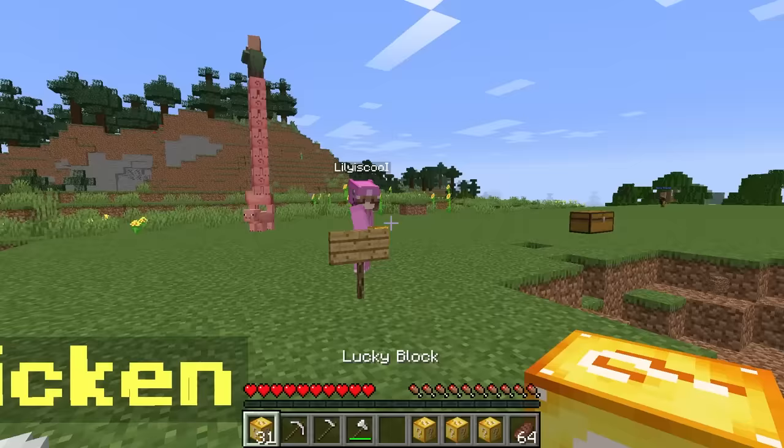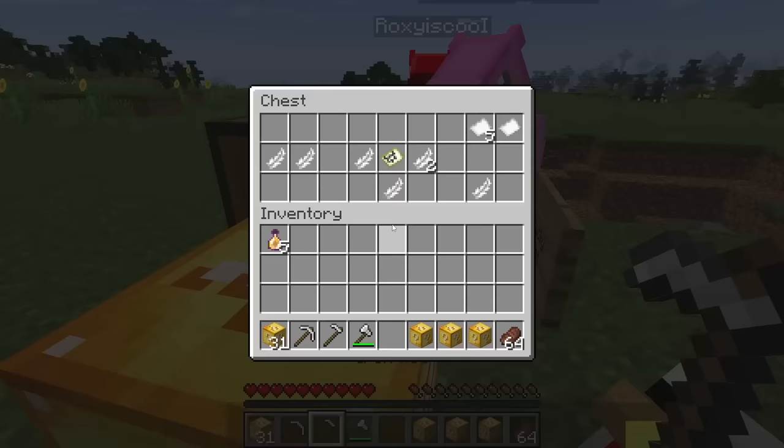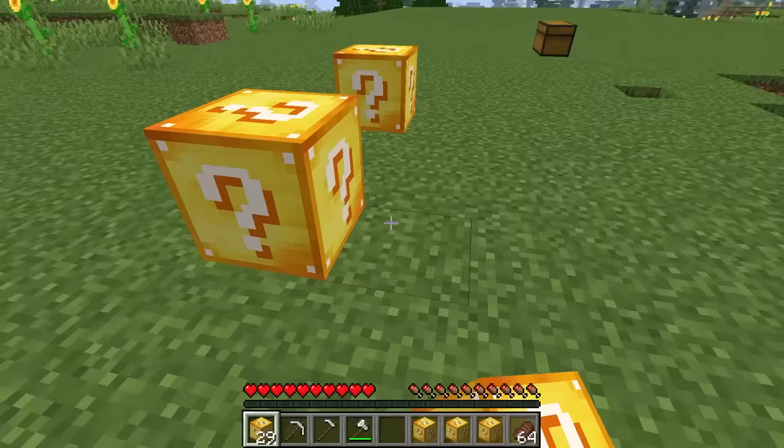Alright, Lily, your turn! Let me put down three - that's two, and then one more, that's three! Let's see what you get! You got ender chests just like Roxy, a normal chest with a bunch of junk inside. Boom - I guess that's cool for the building at the end. But now it's my turn! I'm gonna place one, two, three, and four!